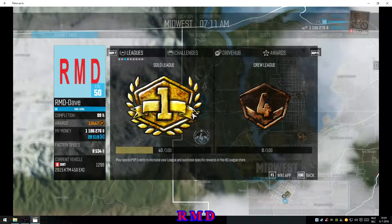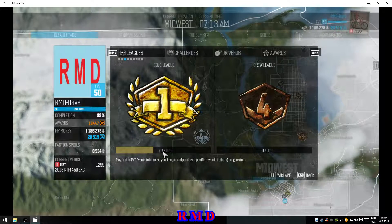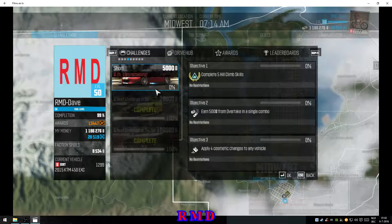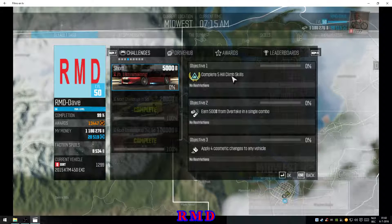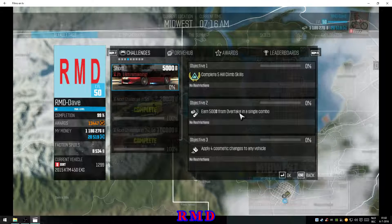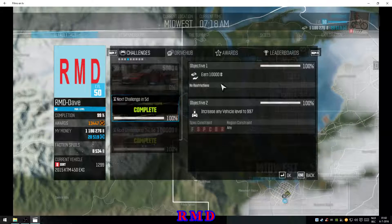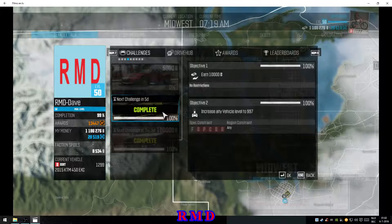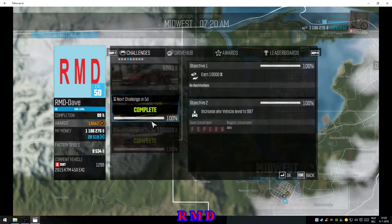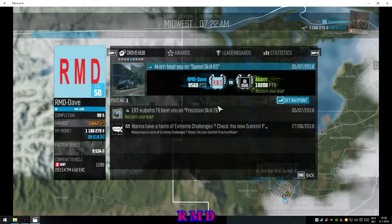This is the league screen. You can find your own league here — I'm Gold 1 at the moment. You start at Bronze 4 and work your way up: Bronze 3, Bronze 2, Bronze 1, then Silver 4, and so on, by playing multiplayer games. The challenges here — the first is a short daily one: complete five hill climbs, earn 500 bucks from an overtake, apply cosmetic changes to any vehicle. Do those three things and you complete the challenge and get 5,000 bucks. The second is weekly and the last is monthly, where you have to earn 100,000 to get 100,000.